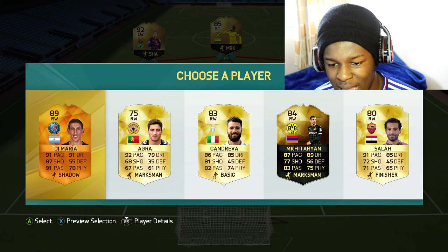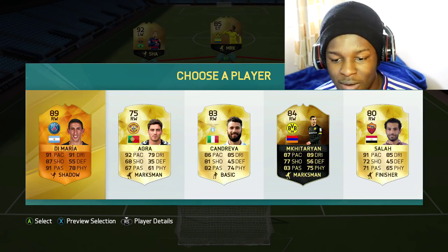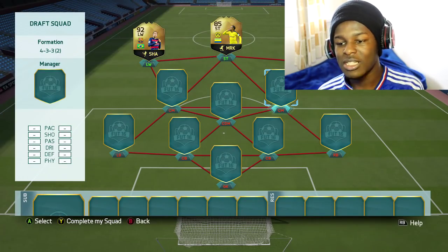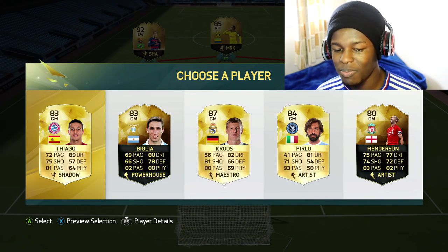Onto the right wing position. We have 91 pace Di Maria and some 92 pace player called Arga. If he wasn't there I would have got an orange Di Maria, but he's there so I'm gonna have to go for him.